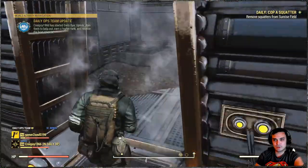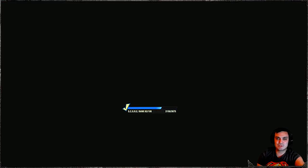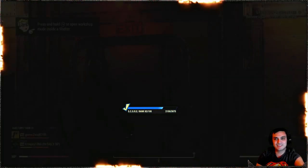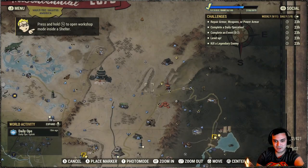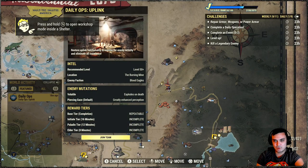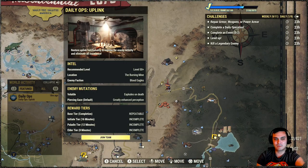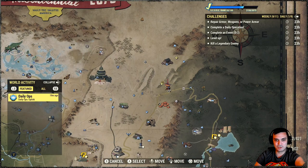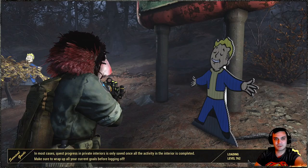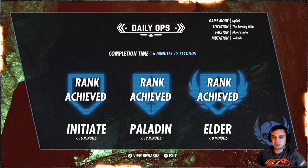Now what I'm going to do is jump in and get my daily done and jump to the daily op. Let me show you what we're facing at the daily ops. We are facing the Burning Mine, Blood Eagles, explode and death. I'm going to do that other challenge as well in daily ops where you got to kill five enemies with the wrench. Fingers crossed for something good.